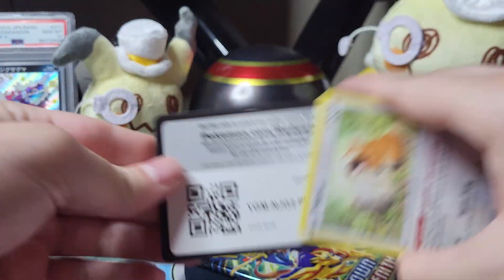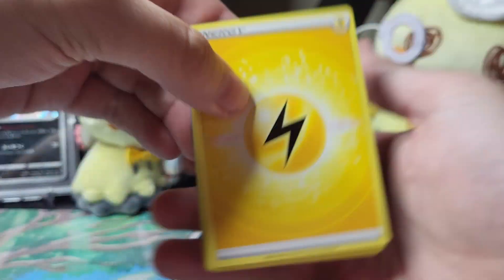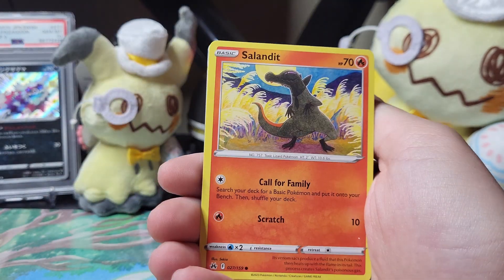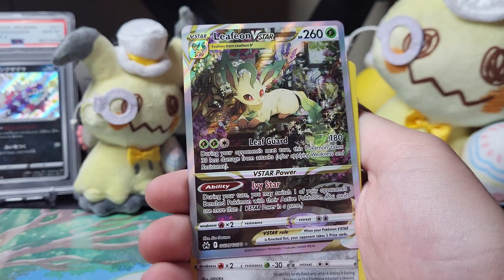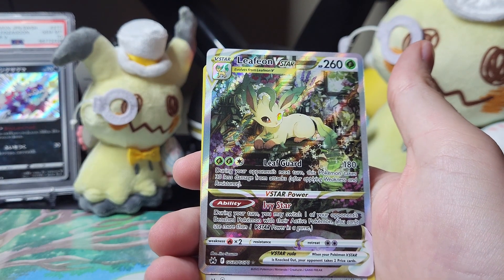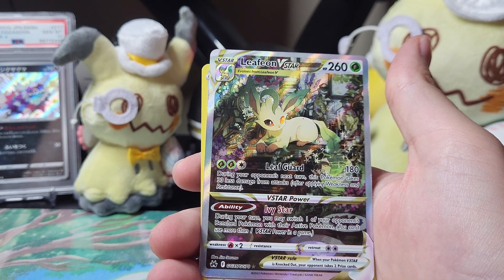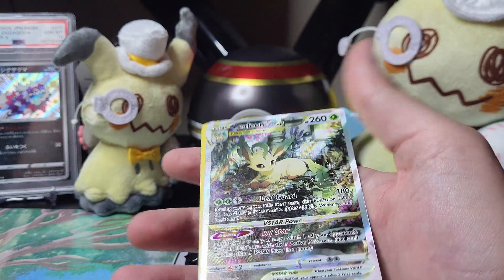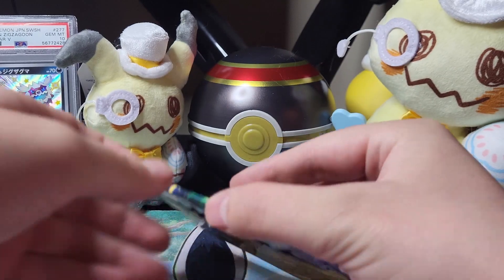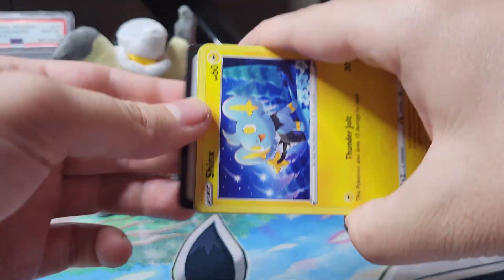I wonder if these other tins are going to be this insane. Like legit, I don't even know. I'm kind of baffled right now. Like I don't actually know — I don't know if I'm supposed to be this lucky. What is happening? We just got another Leafeon Beast! What is going on? And then we get a Samurott! What is actually happening? This is actually like the luckiest I've ever been opening up packs. No way.